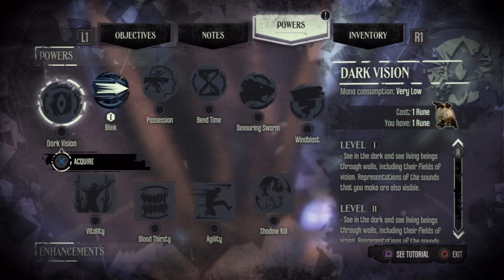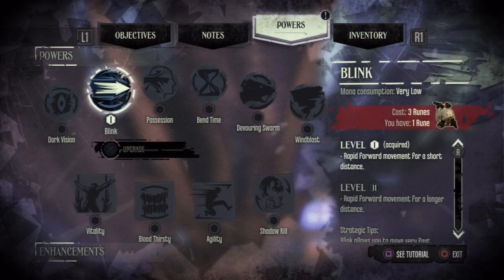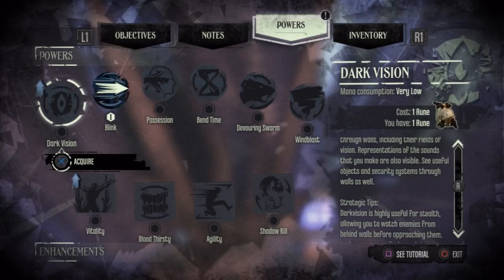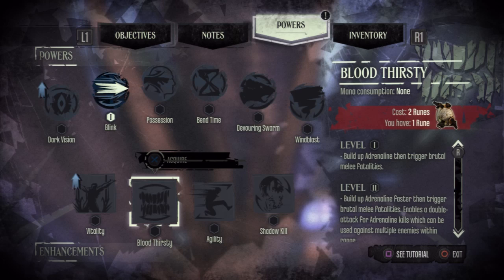With one rune, you can get Dark Vision or Vitality. Vitality just lets you increase your health. Dark Vision lets you see in the dark and see living beings through walls, including their fields of vision. Representations of the sounds that you make are also visible. What's cool is you can also see tutorials on each power and even see how to upgrade them and get strategic tips.